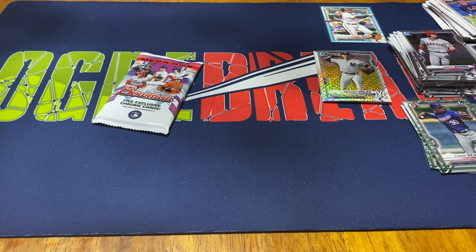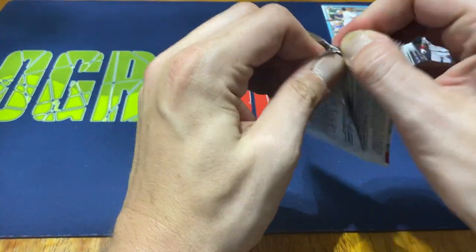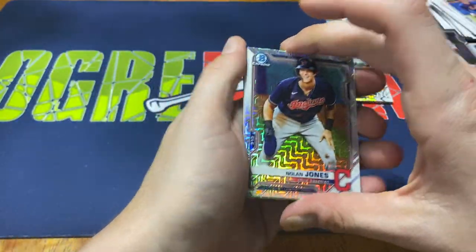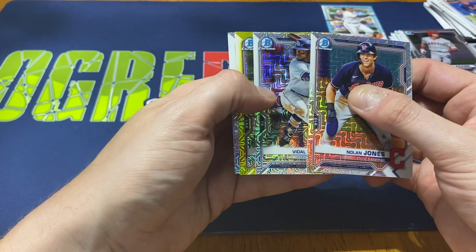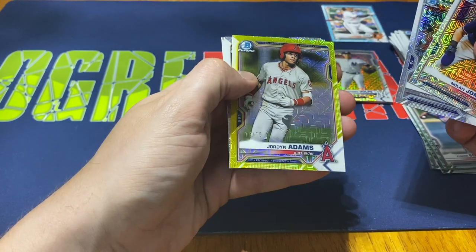Would have been nice to pull a little something. On to the last pack — let's see what we've got. Got Nolan Jones for the Indians, Vidal Brujan. We got some gold — yellow, numbered to 75 — Jordan Adams!